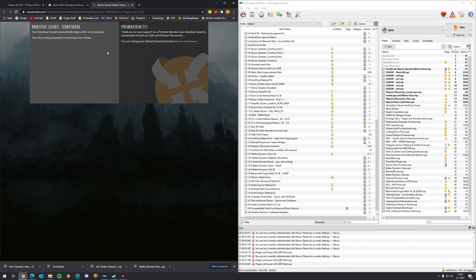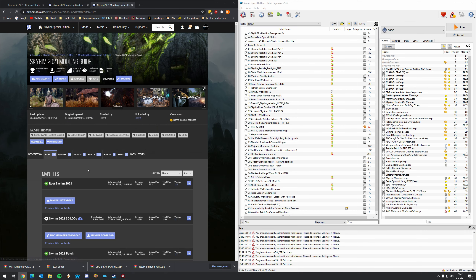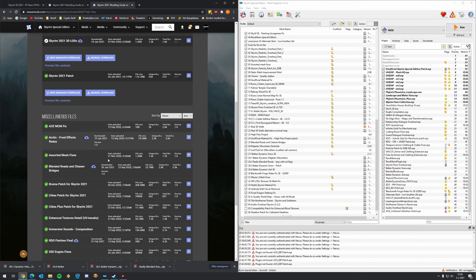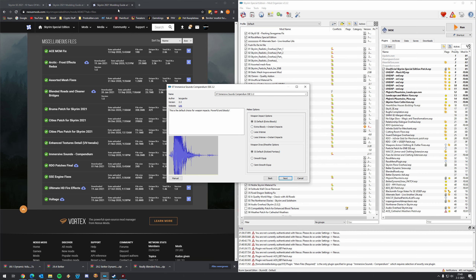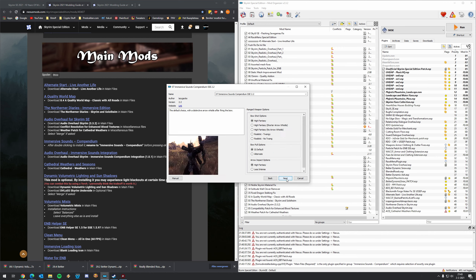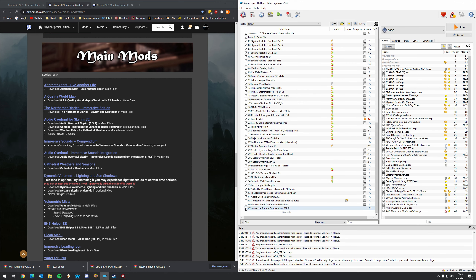Then we have Immersive Sounds Companion. Open that mod up and add it from this specific mod list page. Download it — that should be here somewhere. You can now install the mod; that's number seven, Immersive Sounds Companion. I click Next. Let's see if there are any optional instructions. No, so we're going for the default stuff — extra weaponry, restoration option, high fantasy — I'll leave it all as default. You have some more miscellaneous options; I just leave it like it is. Then let's wait and activate that mod as well.